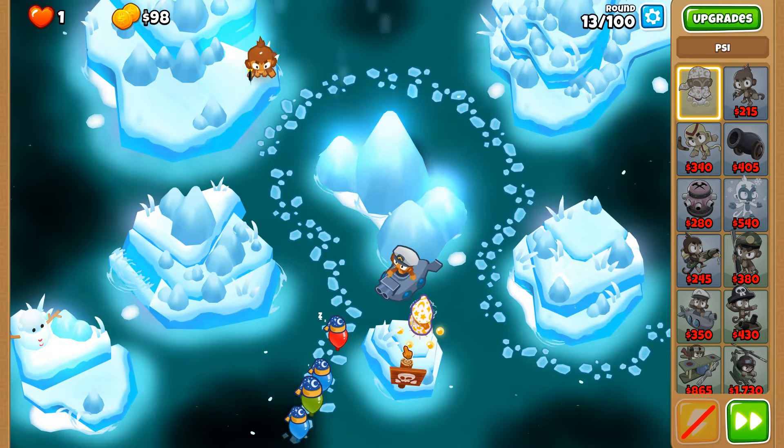It would be OP if Sai was able to insta-kill a BAD or a boss-tier balloon with a million percent HP. But don't worry, we got the hero for the job. I'm going to use psychic blast so that it stuns them for a little bit, just so that we have a few more spikes to deploy out, which is really good.